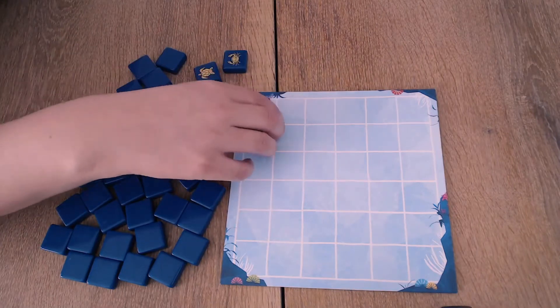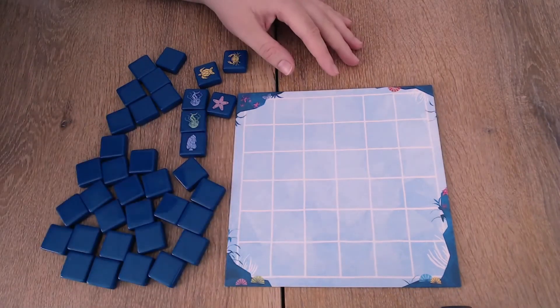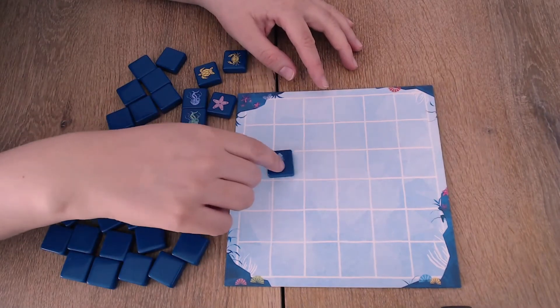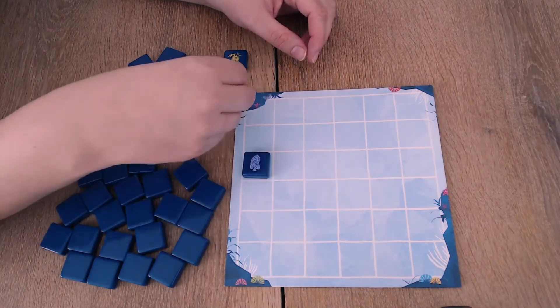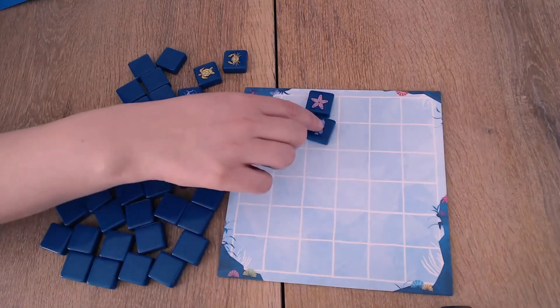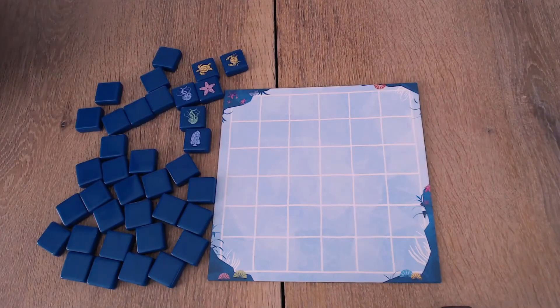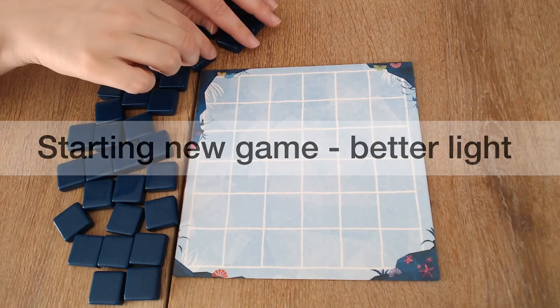We always have six pieces to choose from on your turn. You're going to move one piece — the first time it might feel slow — then you place a piece. You move it as far as you want until it hits the wall or another animal. Then we're going to score all the colors and all the animals. The more of either in a group, the more points: two in a group is one point, but six in a group is 15 points.